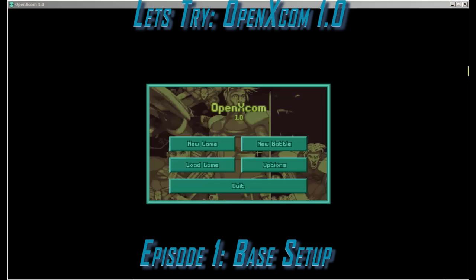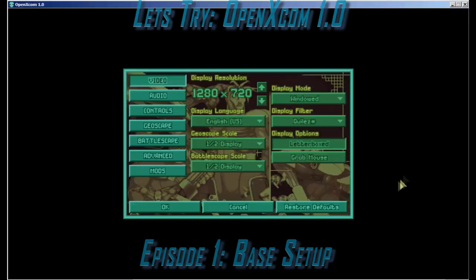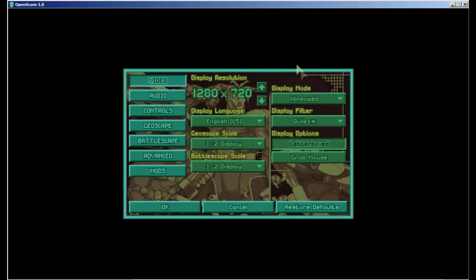In episode 0, we downloaded, installed, and configured our game. I do want to point out a couple of configuration changes I've made. I found that the display filter I like is Quiles — or maybe Quills, I'm not sure how to pronounce that — but I like the way it smooths out the edges of the fonts a bit, with display set to geoscape scale and battlescape scale set to half display. You can experiment with these like we did in the last episode, and there will be a link here if you'd like to go back and check that out.